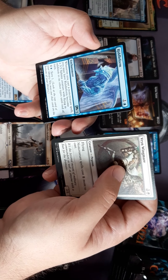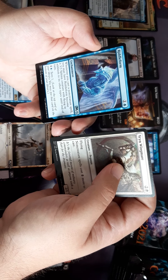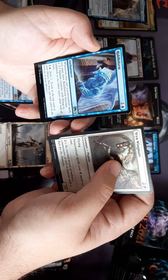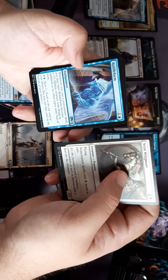Riddle Form — whenever you cast a non-creature spell, you may have Riddle Form become a 3/3 Sphinx with flying in addition to its other types. And for two and a blue you get to scry.